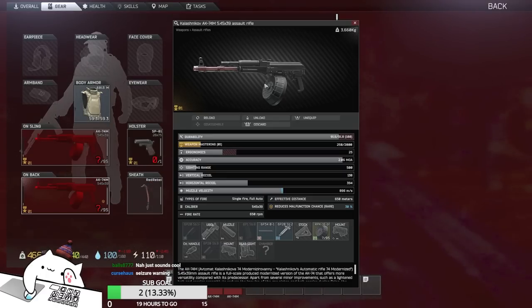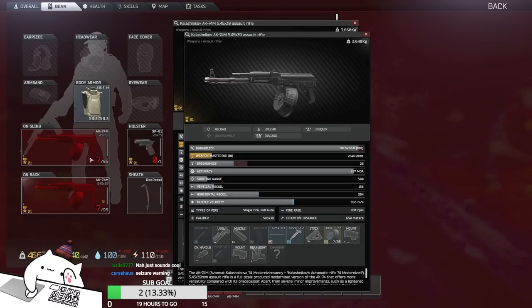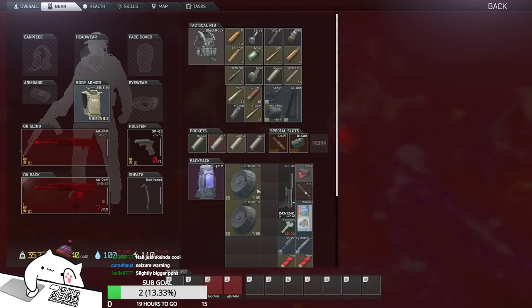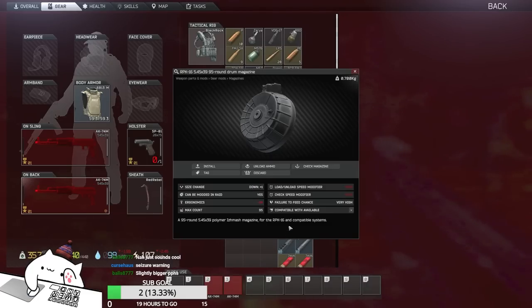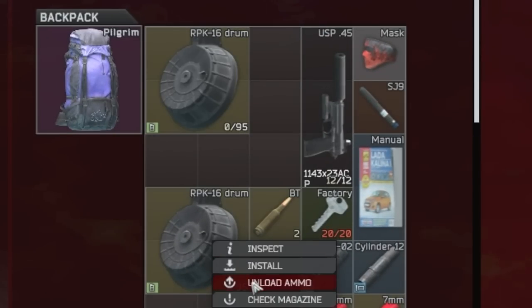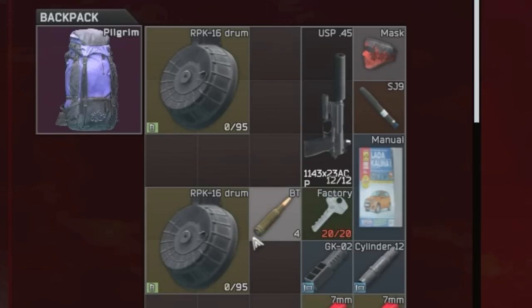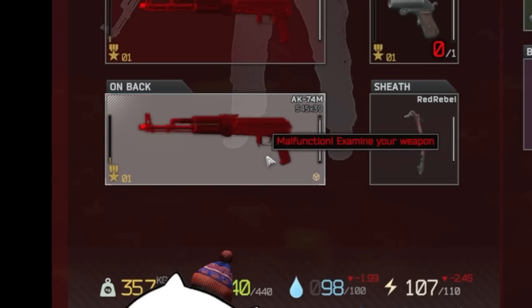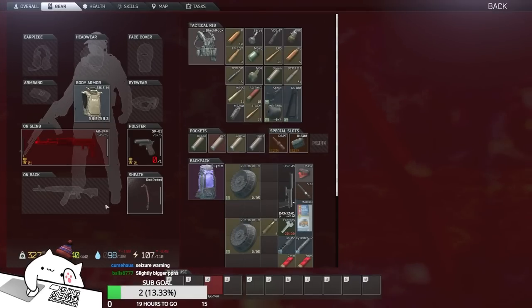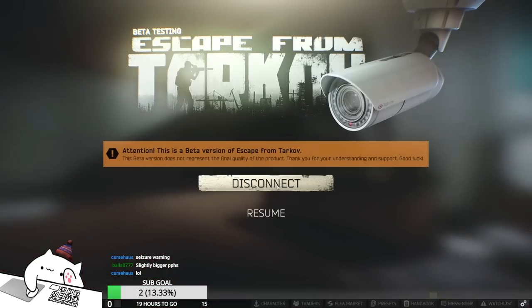Didn't this jam faster? I think it jammed faster. This one is the 100% durability one, this one is the rare enhancement one. It jammed faster — get out of here. So 100% durability is better for once. Let me try one more time.